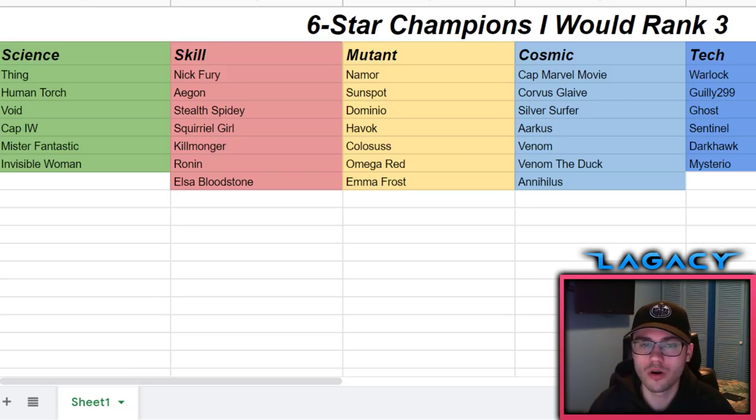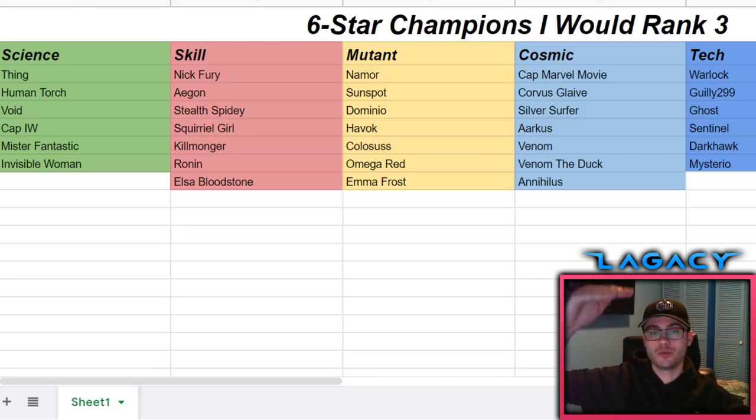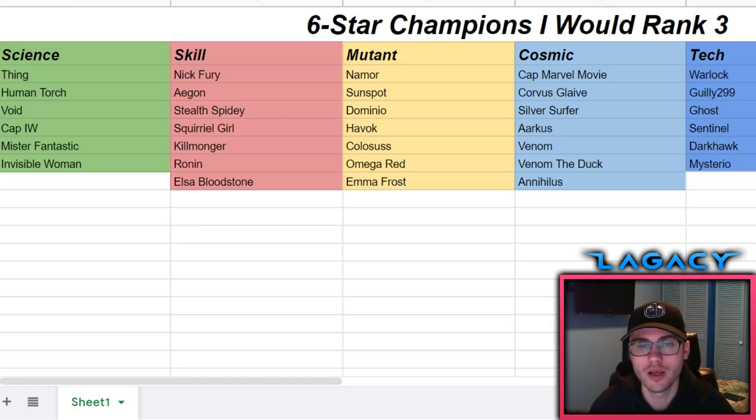Then we get Colossus, who is an absolute beast. Omega Red is a bit lower on the list, but it's a more compact grouping than the skill class. The problem with Omega Red is you'll need a lot of sig stones to get the most out of him, and he's lacking on prestige. A rank three sig 200 Omega Red's degeneration would be really great, but that's a lot of eggs in one basket that doesn't yield much prestige.